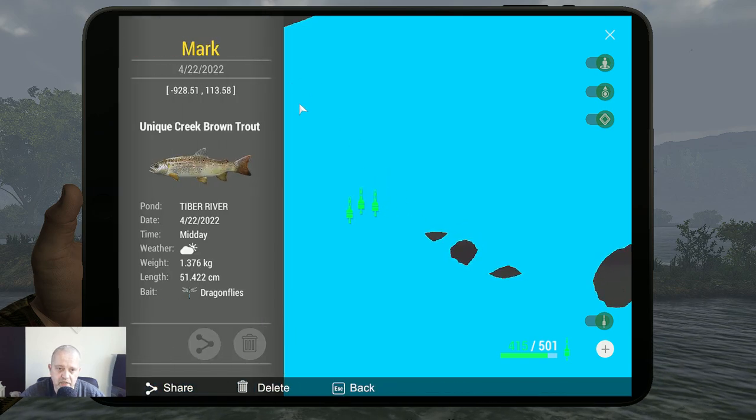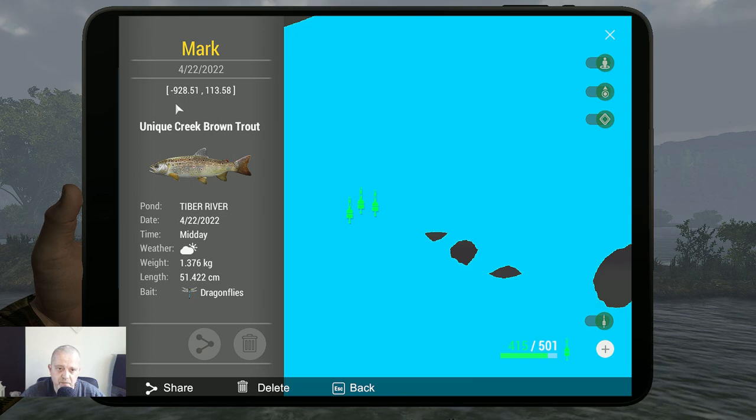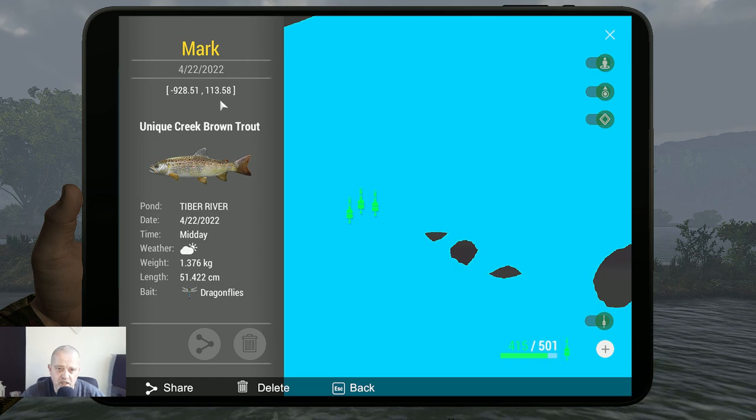This is the unique creek brown trout, caught in midday, 1.3 kilograms with dragonflies. Coordinates: minus 928.51 at 113.58.